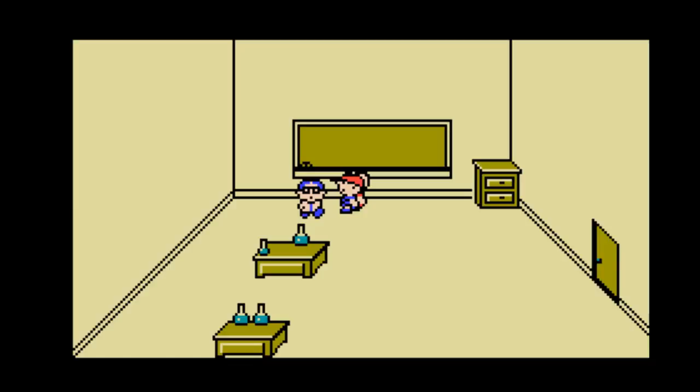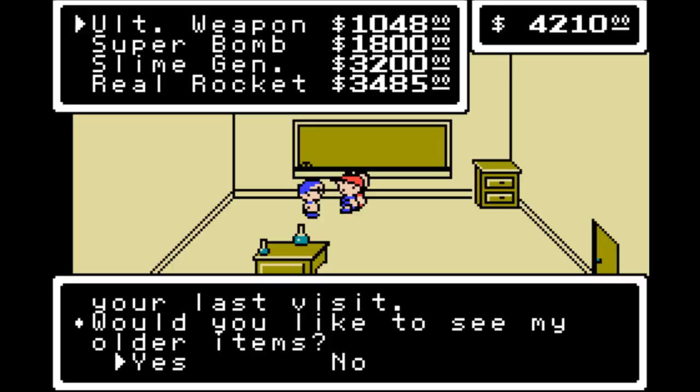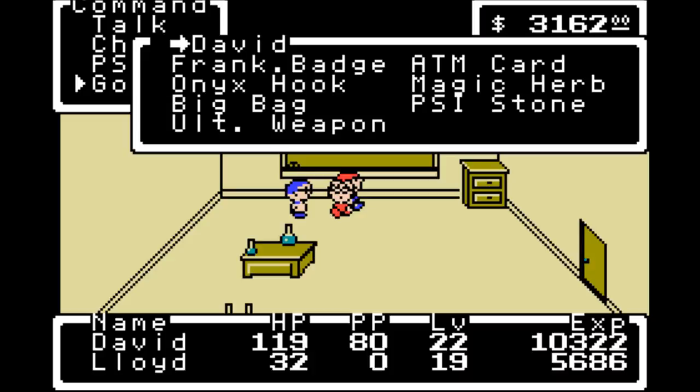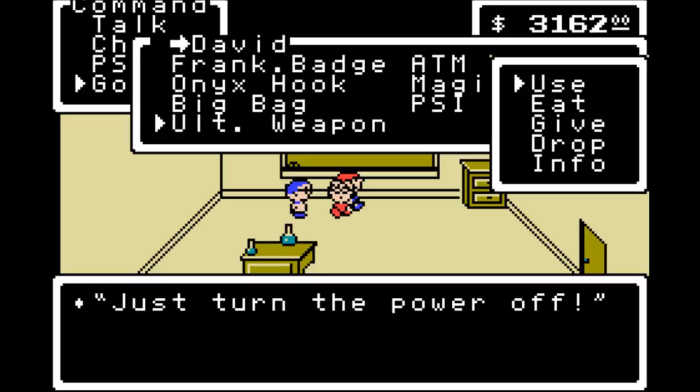Let's check in with this teacher and look at the ultimate weapon — make a save state before you do this. The info says basically nothing. Let's go ahead and use it as an item: 'Just turn the power off.' He's basically saying, hey, if you want to beat the game, turn off the game — then you don't have to beat it. Just go outside and play. It's kind of ridiculous.